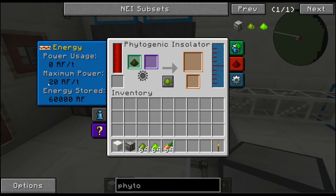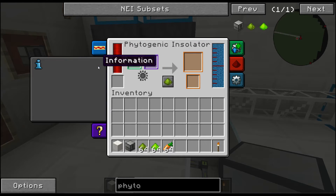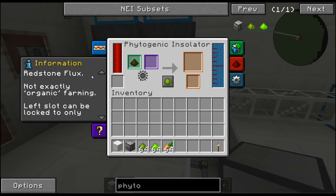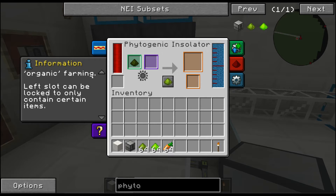Like all Thermal Expansion machines, let's go over the user interface real quick. It's got 20 RF per tick use and 60,000 RF storage. If it does start to drop, it automatically slows down because it wants to finish whatever crop is going. So you want to always keep this full.